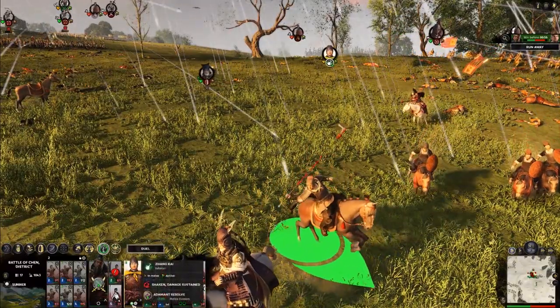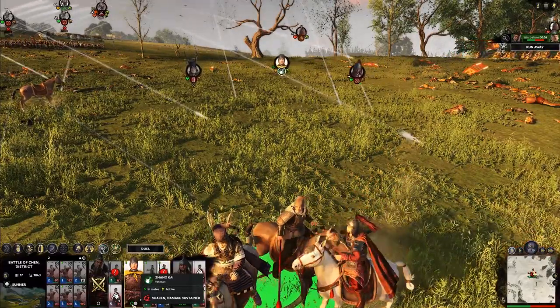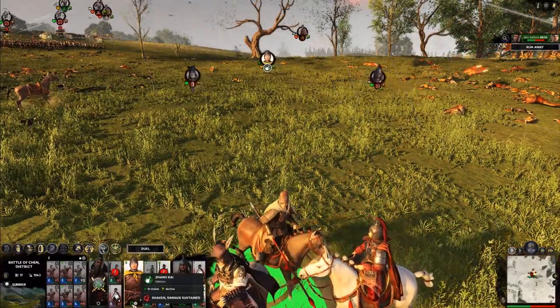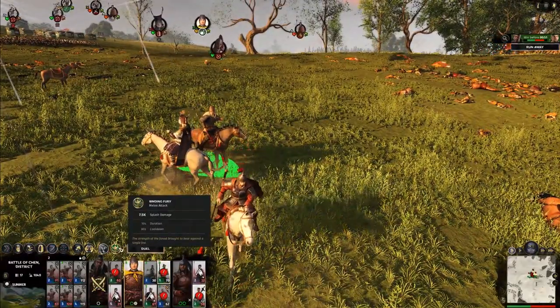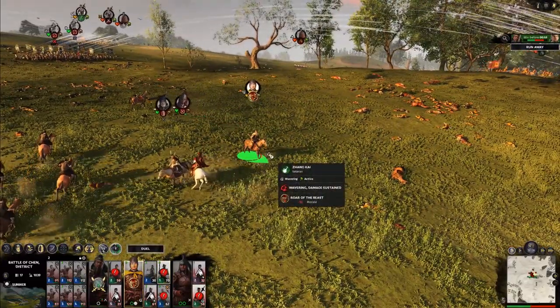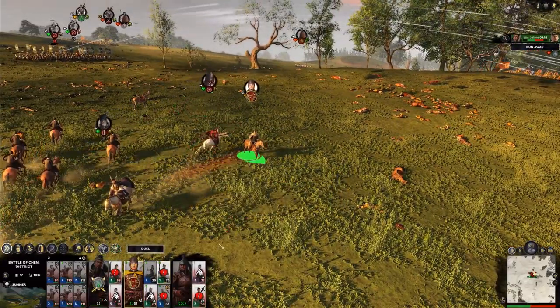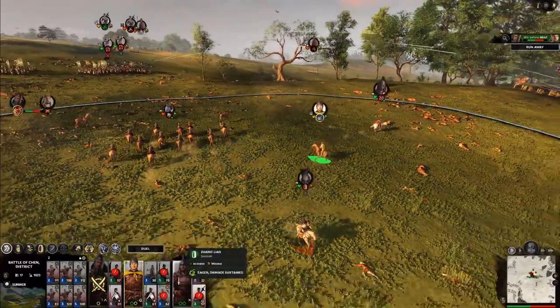If I click Zhang Kai, I can see that this is green — thus it is being used. And now it is on cooldown, so the dot unfills. But binding fury is filled, so I can left click that and use it right now. He has to be in melee to use it though, and unfortunately those guys jumped out of melee with him.